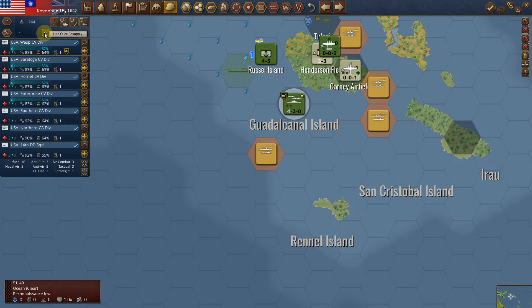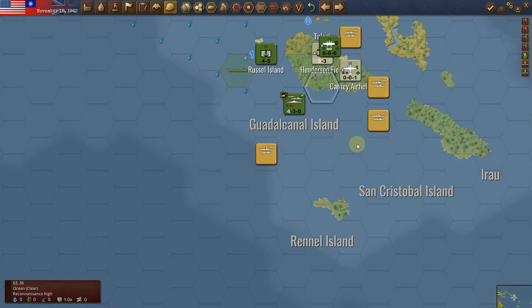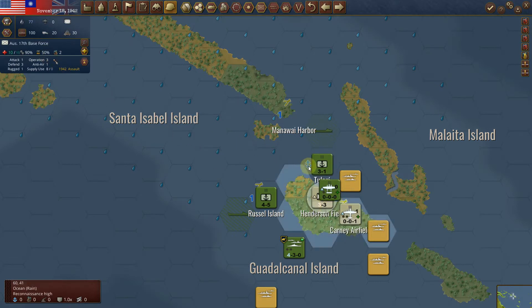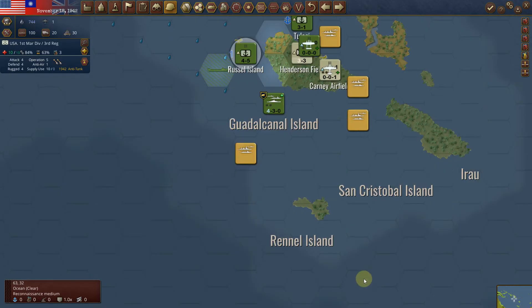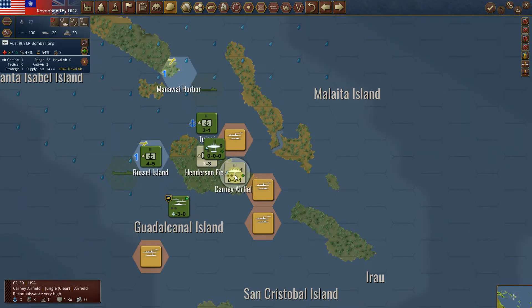I want to stay in the action, so I'm going to resupply my fleet here. This looks like a bit of an invasion force here. I'm going to take this island here and make sure these units are in hold. It looks like some sort of invasion force is coming in here — they definitely have a lot more ships in the area. So I'm going to start attacking here.